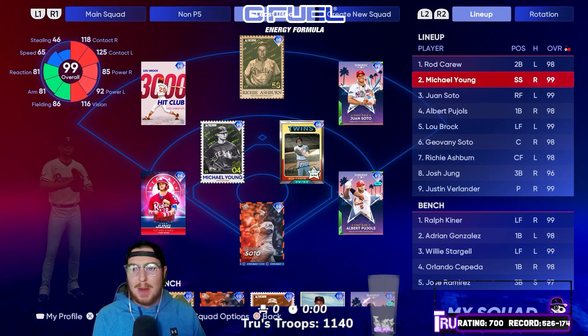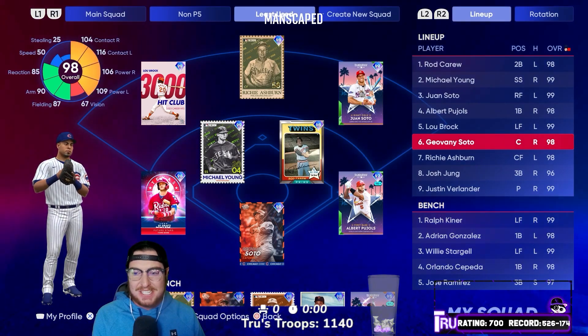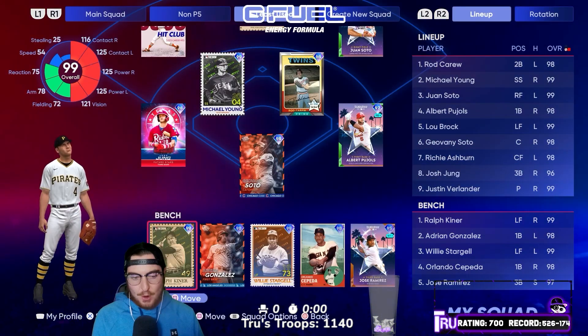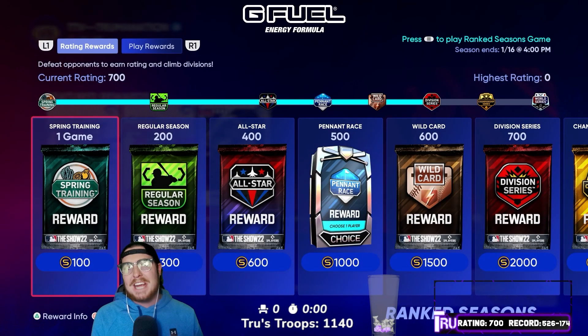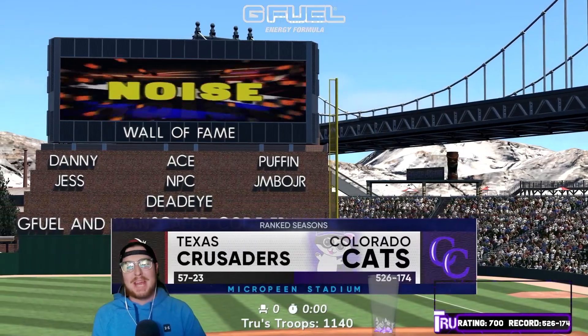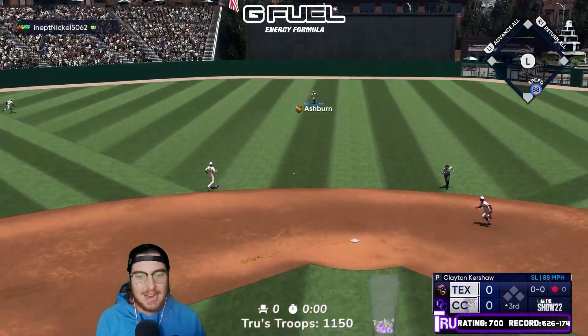I got to commend the show with this — they do a great job. You can essentially get a god squad caliber team for very cheap and very little time. I absolutely love it. Like I said, 15,000 stubs or less. Lineup: Rod Carew up top, Michael Young in the two hole, Juan Soto third, Albert Pujols batting cleanup, Lou Brock hitting fifth, Gio Soto behind the dish hitting six, Richie Ashburn seventh, and Josh Jung hitting eight. For the bench: Ralph Kiner, Adrian Gonzalez, Willie Stargell, Orlando Cepeda, and Joe Ramirez — 95 overall. A new ranked season started the day of this recording, sitting at 700 rating. Most likely a Hall of Fame game. We're facing the Texas Crusaders, 57 and 23 — pretty good player. Let's go score a lot of runs.